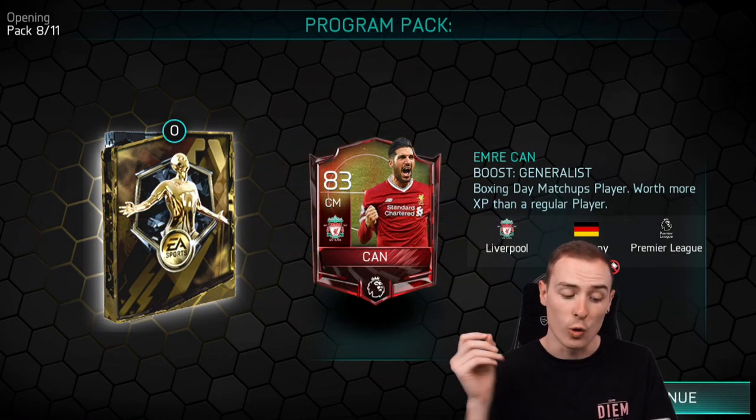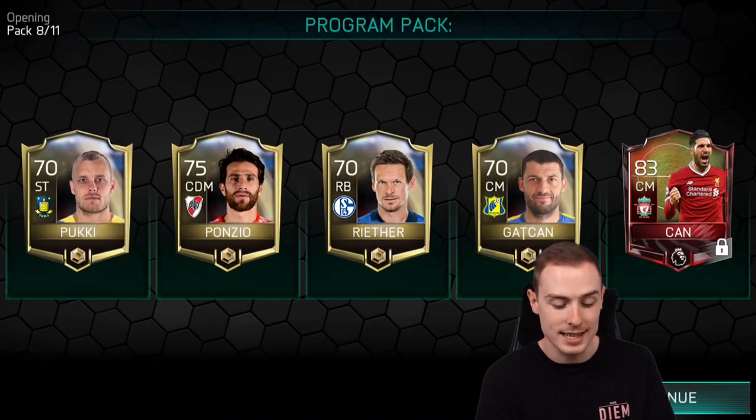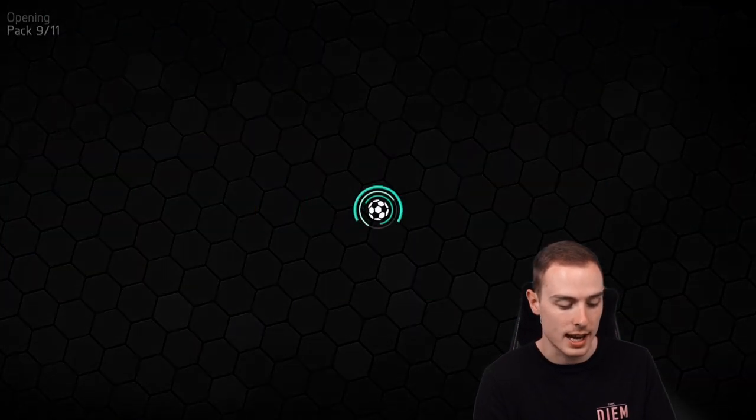Pack number eight — these packs are nuts, absolutely nuts. Really nice card, a matchup player that I did claim at the time. 83-rated Emre Can from Liverpool. Really well-rounded stats — he could basically play anywhere from CAM to CDM. Very, very nice card indeed. I would definitely take that.